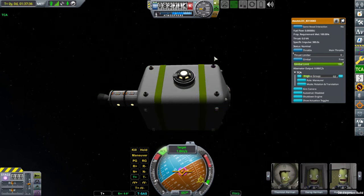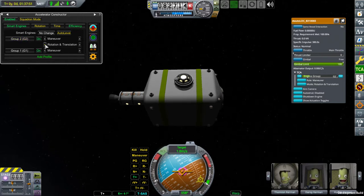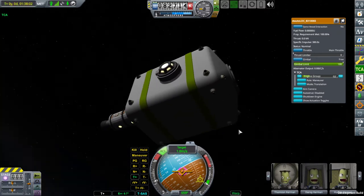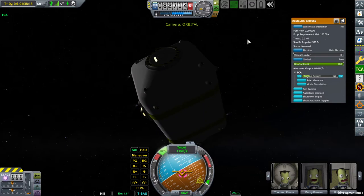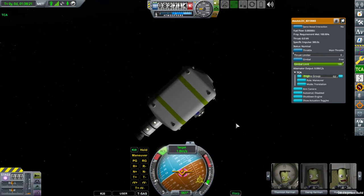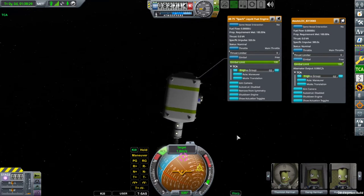Because these engines are in a group, they won't allow switching the mode from the part menu of a single engine, but you can do it from the main TCA window. So this second group - we may switch this group to translation mode. So this one and these four - now if you try to rotate, these thrusters are completely silent. They don't fire at all.